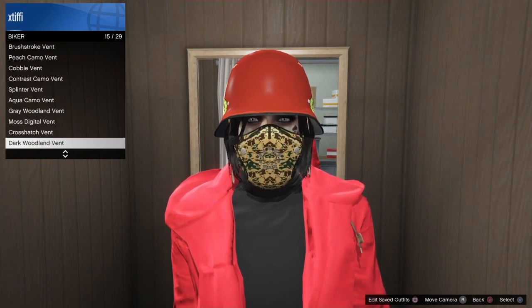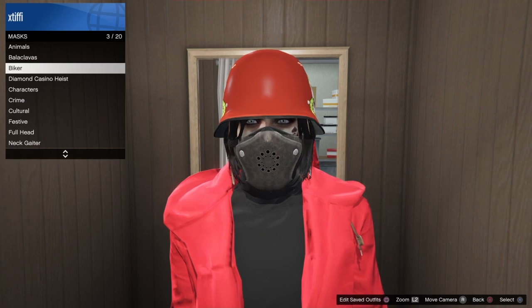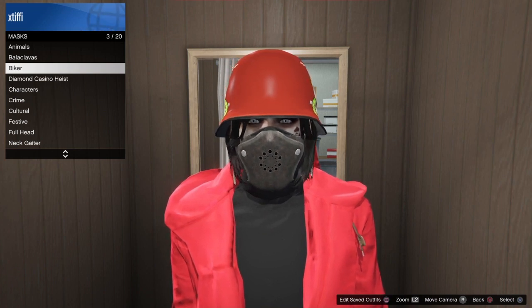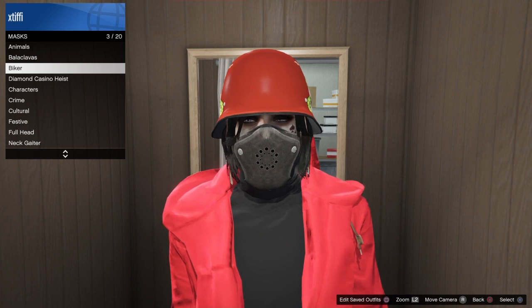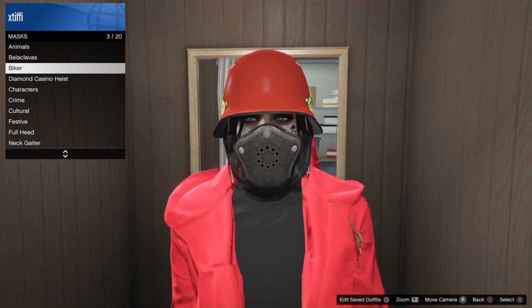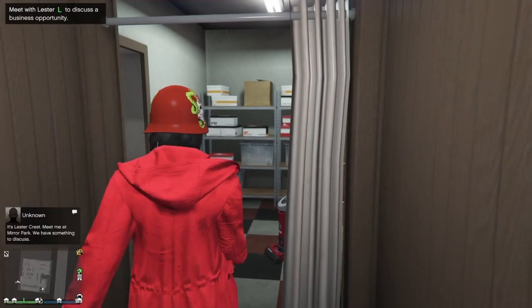Save this outfit. As mentioned, you need to be able to register as a CEO, you need to purchase a deadline outfit and put it on, and you also need a bike for this glitch. After saving the outfit, go back to the counter of the clothing store, put on the deadline outfit you want to glitch together with this outfit, and then complete the glitch.